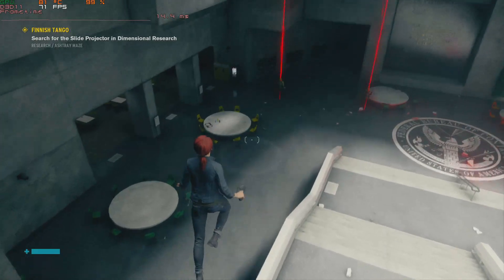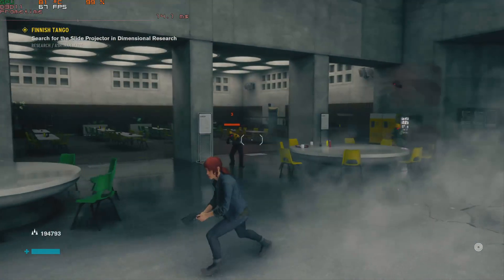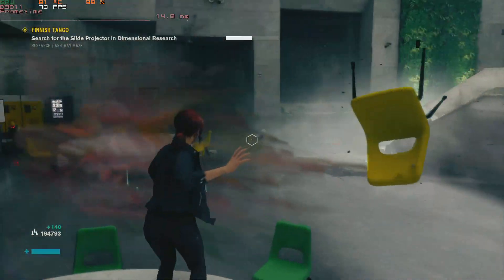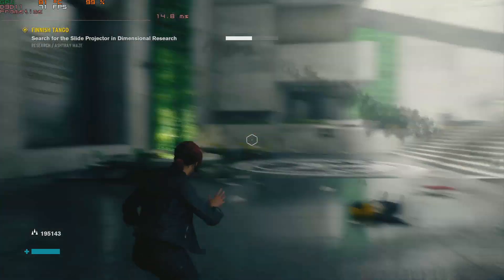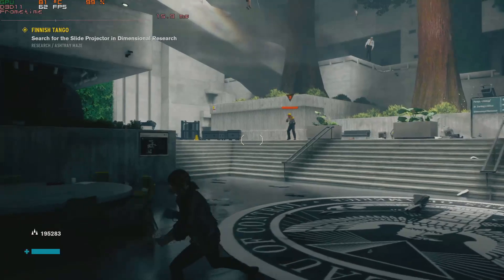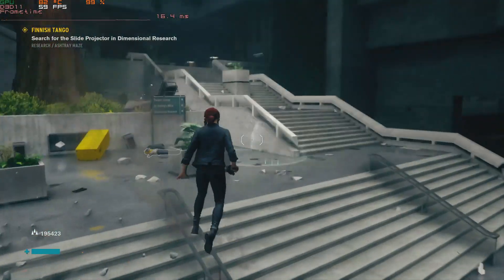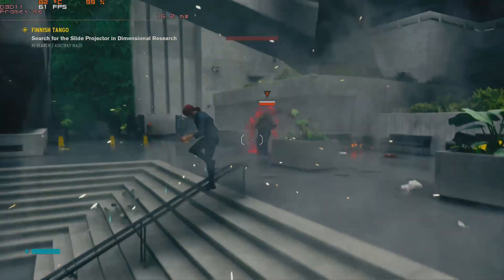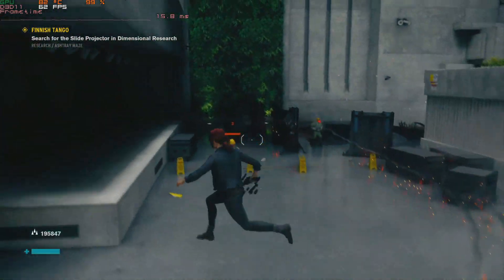Moving over into Control at 1080p low quality settings, we're right around 60 FPS at all times with only the occasional dip below that. This is about the same level of performance as the WX5100, so there's not really much of a gain — likely due to the lower bandwidth on this card causing performance to cap when effects pile up. But overall, 60 FPS at low quality settings is a really good experience.